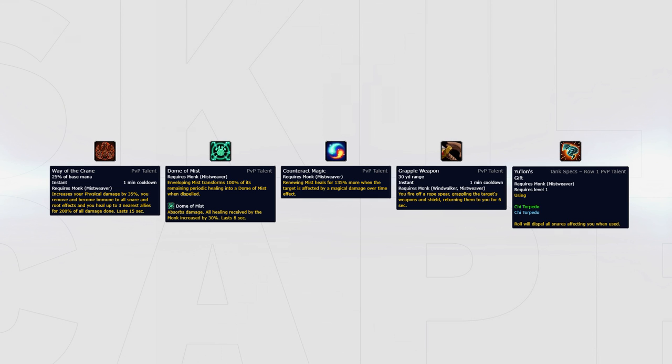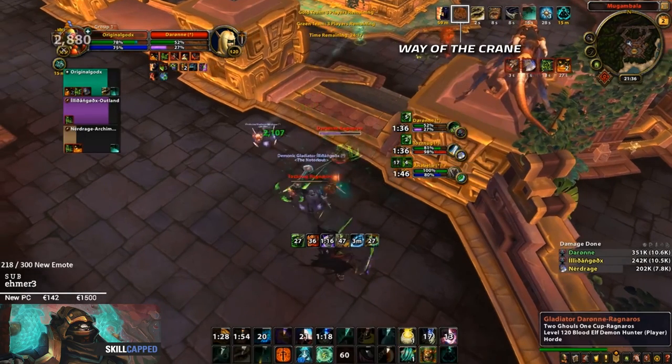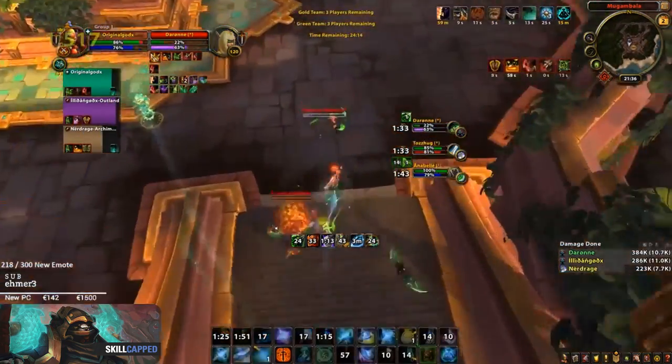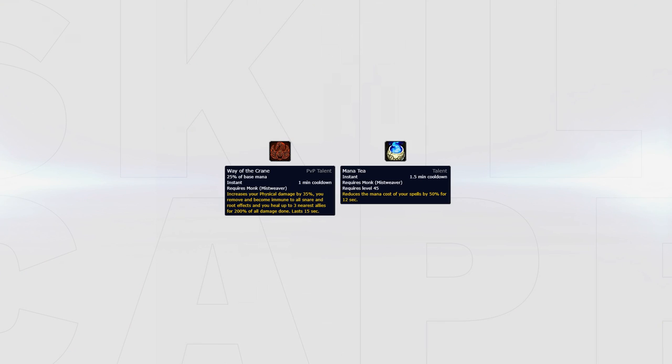Your third PvP talent should be Way of the Crane, Dome of Mist, Counteract Magic, Grapple Weapon, or Yulon's Gift. Way of the Crane buffs your damage by a ton while active and makes healing multiple targets very easy. However, it does cost a ton of mana. Make sure you use Mana Tea before using Way of the Crane to reduce the mana cost, which will help with managing your mana.